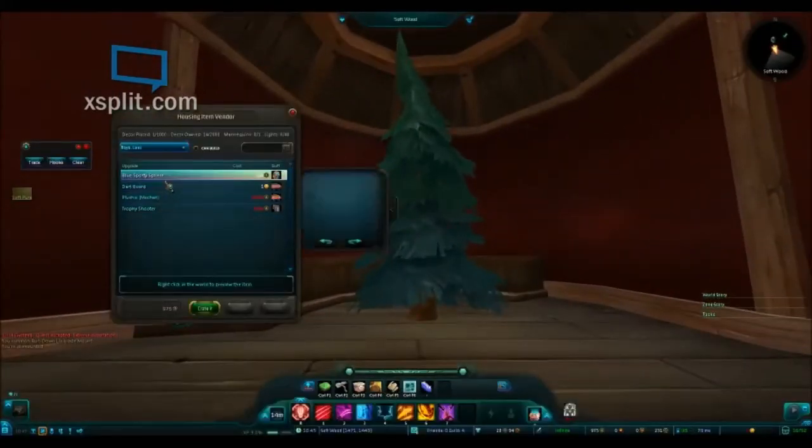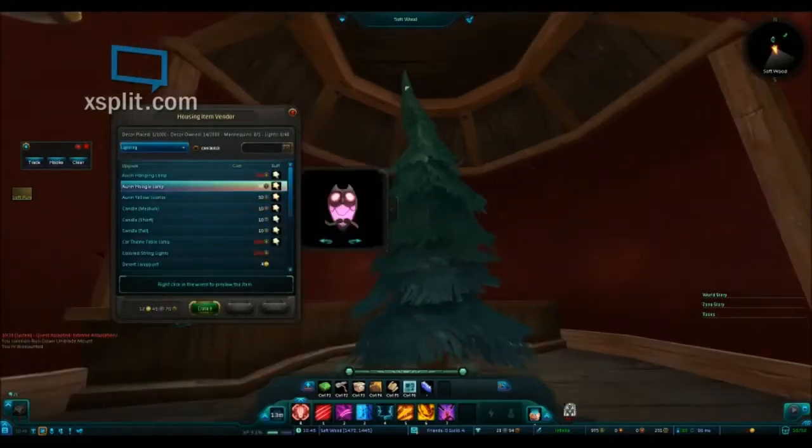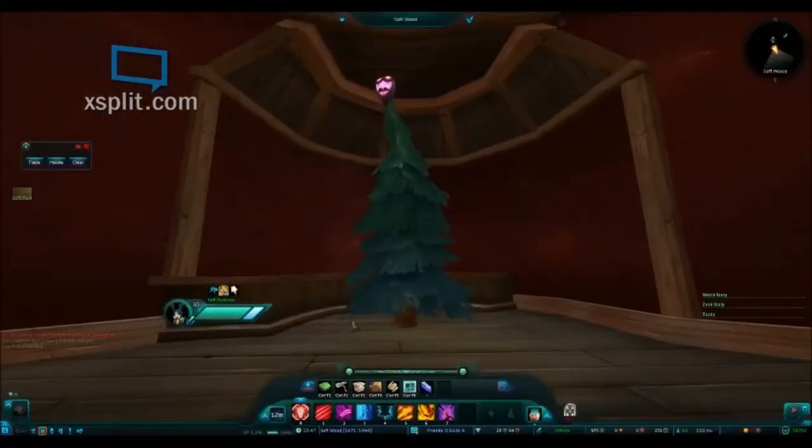Next up, you may want to find something you can use as your tree topper. Here I have chosen a light and I'm going to just place it up top there. Then I'll go into advanced settings and place it just so with adjustment of size and location.